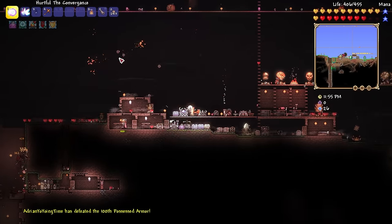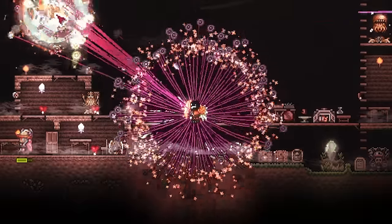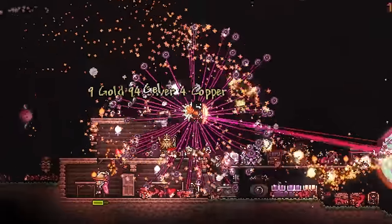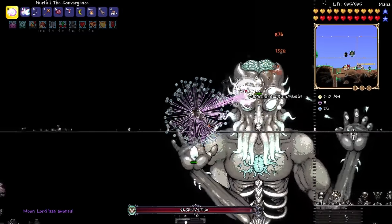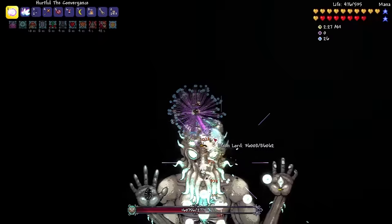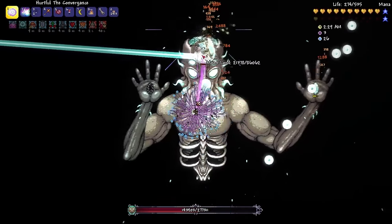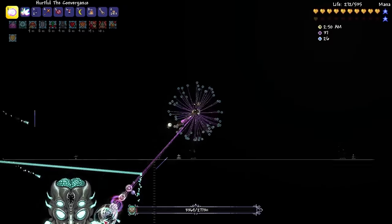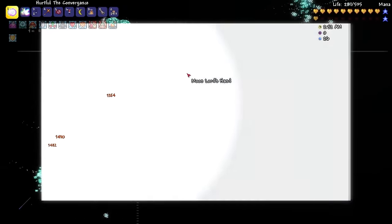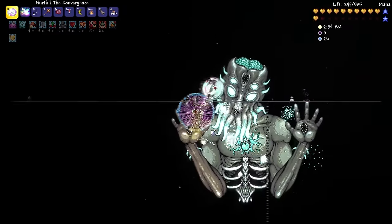We go back home and, combining all the yo-yos like Thanos with the Infinity Stones, we craft the zenith of yo-yos — the Convergence. It's like getting the best ending on a dating simulator, seducing all the anime girls and using their combined powers to rule the world. The first thing we do is test it out on the Moon Lord himself — and it wasn't even fair. We do so much damage we almost kill the Moon Lord's eye in one complete cycle. We take this power and go mess around.